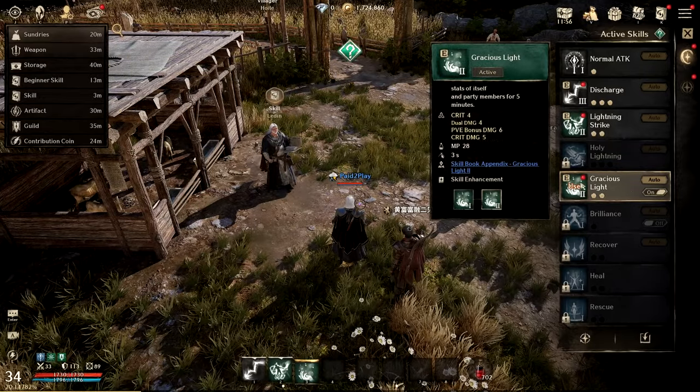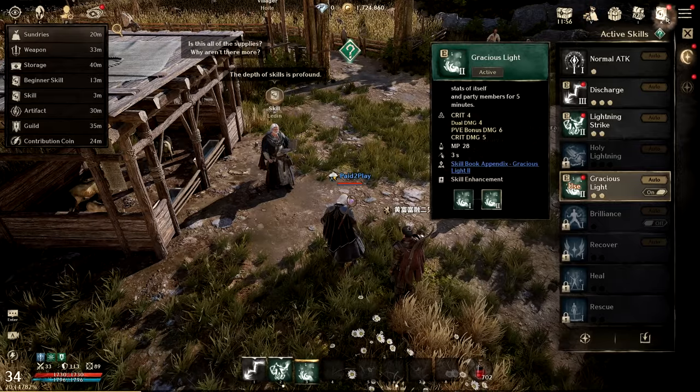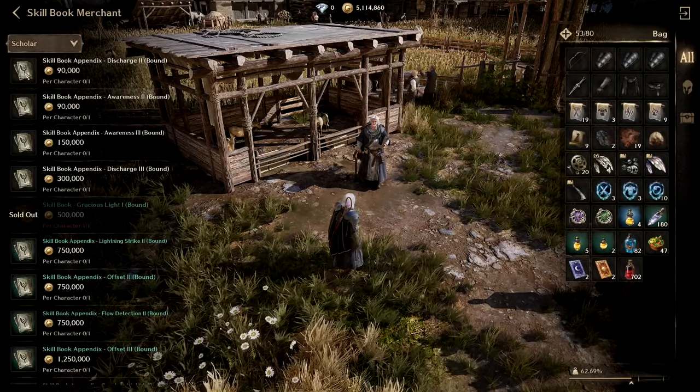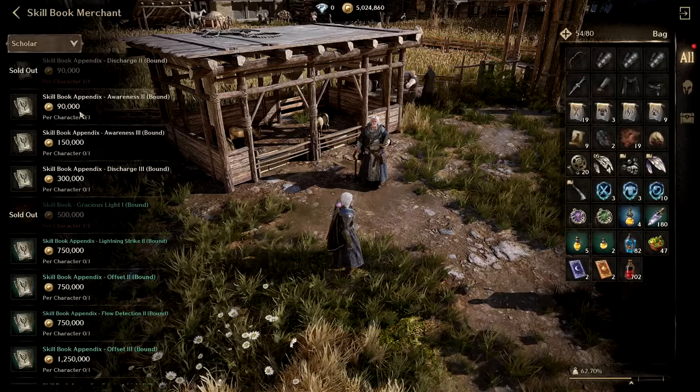I can register it in my quick slot at the bottom. I'll click auto — perfect, that is beautiful. So we have Gracious Light casting on auto. My Discharge is an attack ability that I need to upgrade.